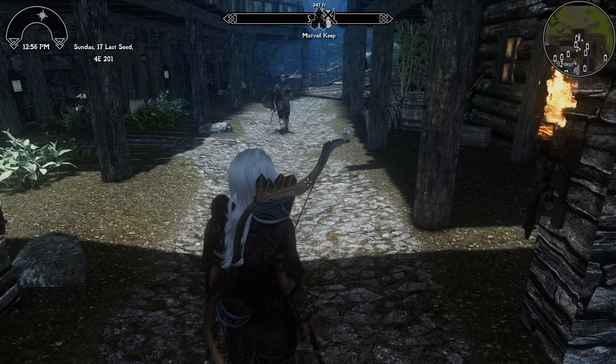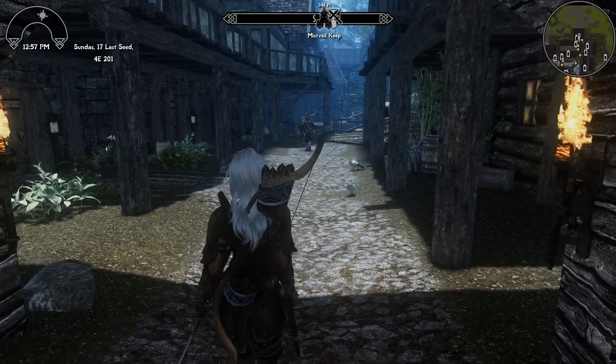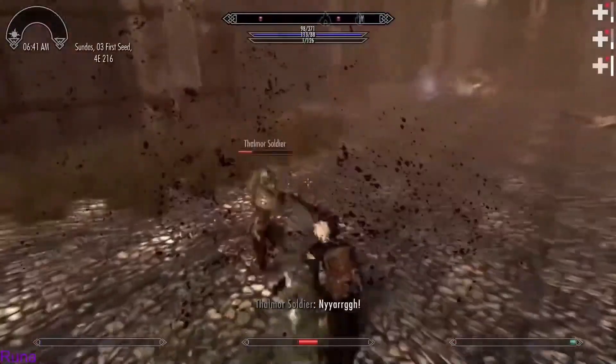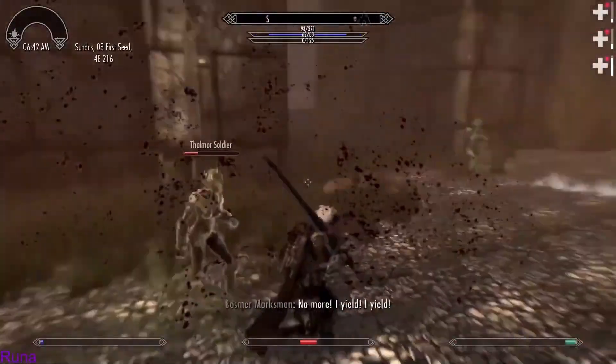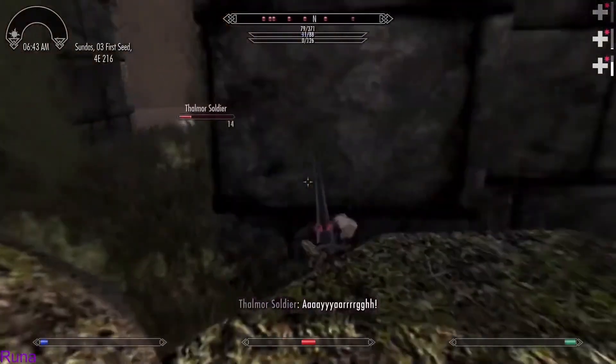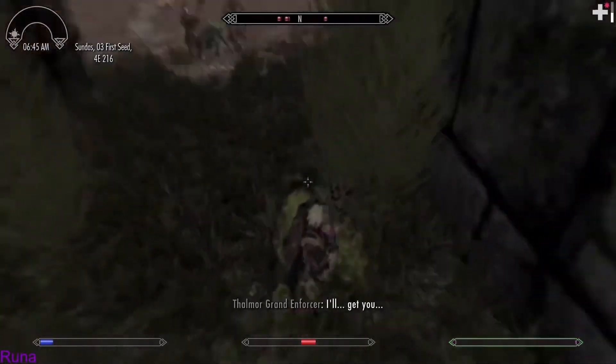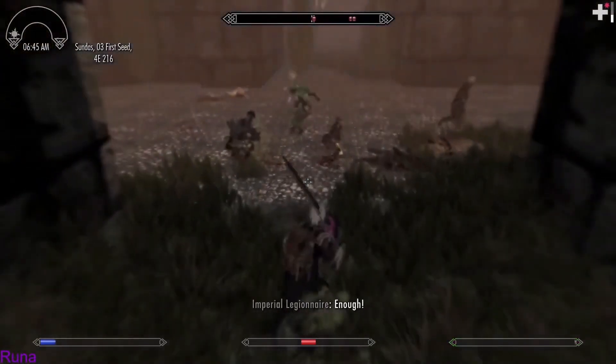Hey there. FNIS, Fore's New Idles in Skyrim, was revolutionary for its time. It was the first mod of its kind, adding new behavior files into Skyrim so you could have new animations the developers never conceived of. Problem was, it was tied to one man updating the engine every time somebody made a new mod for it. This has led to him screening what he allowed, but that's not really the subject of the video today.